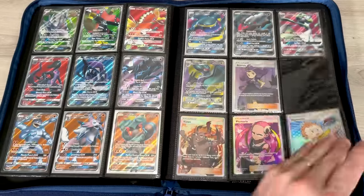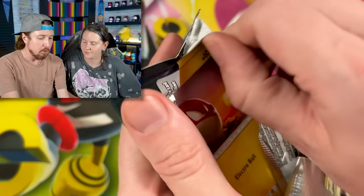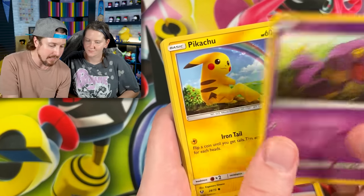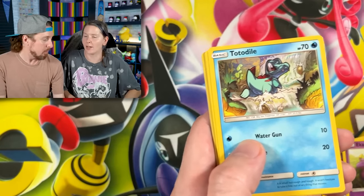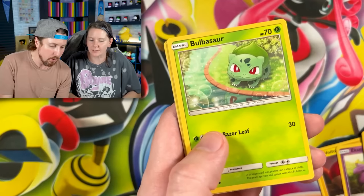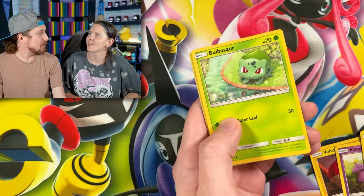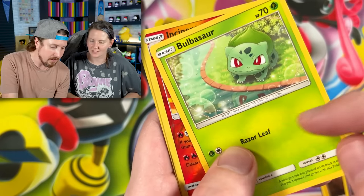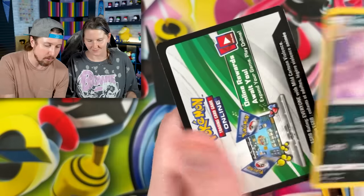Let's see if we can pull a shiny Pokemon from one of these. I got Voltorb, Ekans — Kanto vibes coming in strong. We got Totodile, College Bulbasaur — thinking about his choices, thinking about his future, what he wants to do with his life. Just kind of taking a stroll through the park, self-reflecting right there. Incineroar and a holo rare Keldeo for the rare, and there's the code card.